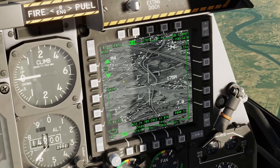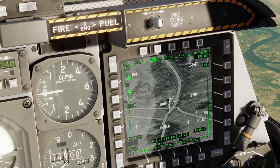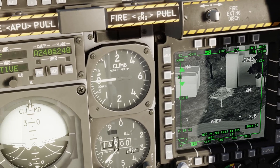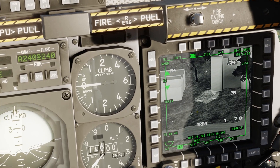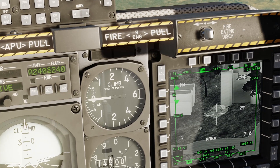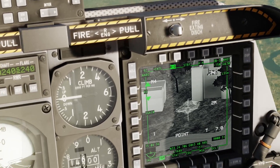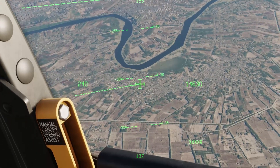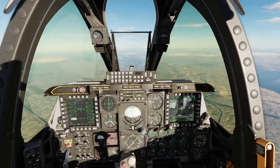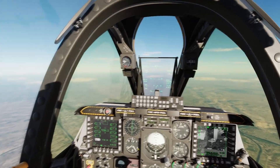To slew the targeting pod to your target, you can do China Hat Forward Short to change the field of view, and DMS Forward and Aft to zoom in and out respectively. You can leave it in area track, but we're going to put it into point track by doing TMS Forward Short. Then do TMS Forward Long to set a SPI — sensor point of interest — which is useful so you can slew all of your sensors, like Mavericks, to that sensor point of interest more easily instead of having to manually find the target again.